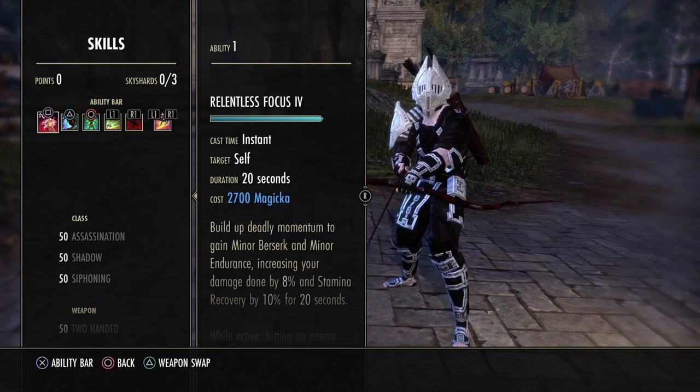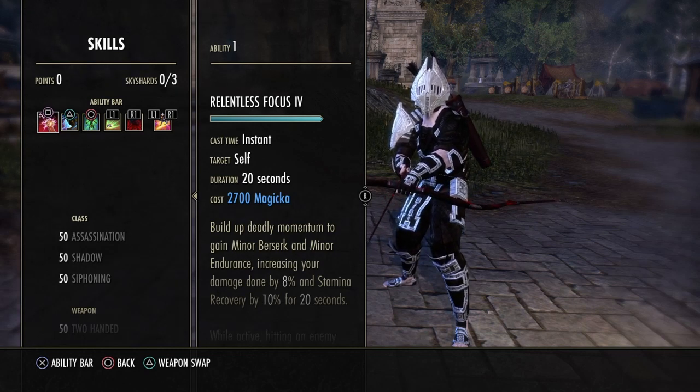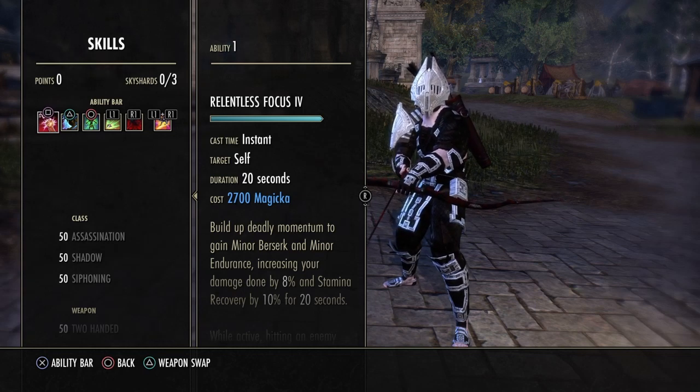Another change was the Ancient Knowledge passive — it now works if you have one Destro Staff ability slotted. With Flame Staffs they increased your single-target damage by 8%, which is a lot. Frost Staffs increased the amount of damage you can block by 20% and reduced the cost of block by 30% — pretty much making a Magicka tank very effective now. Lightning Staffs increased your area-of-effect damage by 8%.